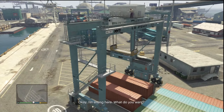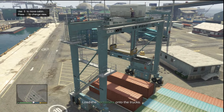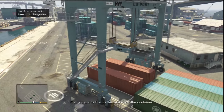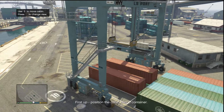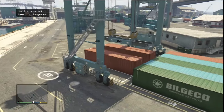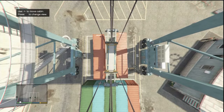Okay I'm sitting here, what do you want? Use the right hand joystick to move the cabin, press select to change view. First you gotta line up the cabin over the container. This is crazy man, they got all types of equipment. Hold on, I need to change my view. There we go.